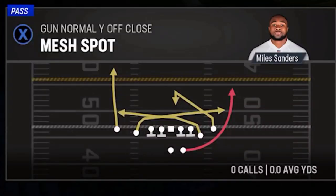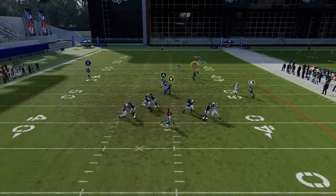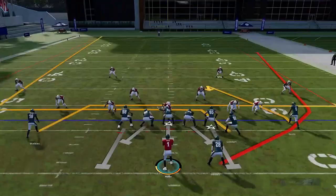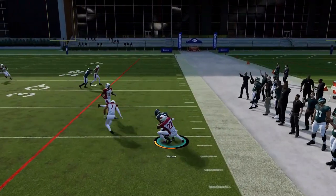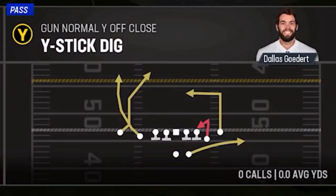Next up we have the Mesh Spot in this formation. If your opponent follows the drags, the B route can really be the play in the middle of the field. The computer isn't really going to do that, but if your human opponent user-follows one of the drags, the route in the middle gets open. That's pretty much the setup.